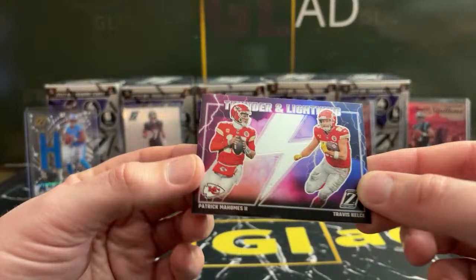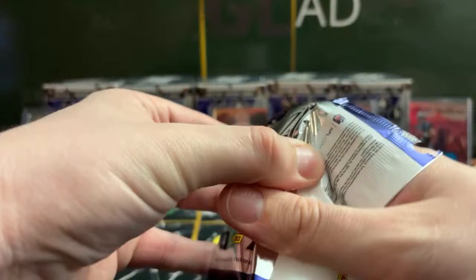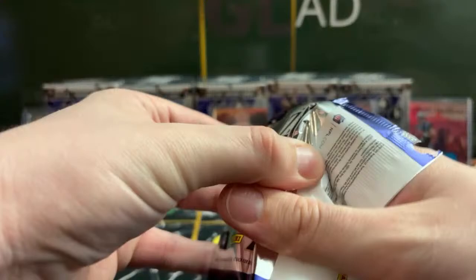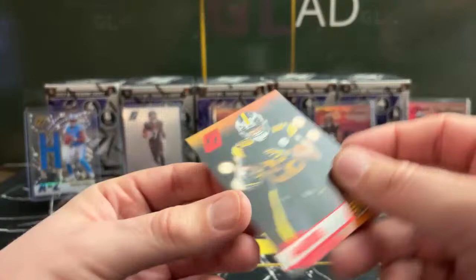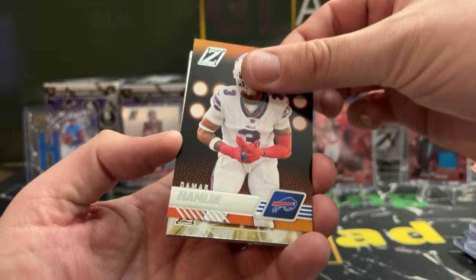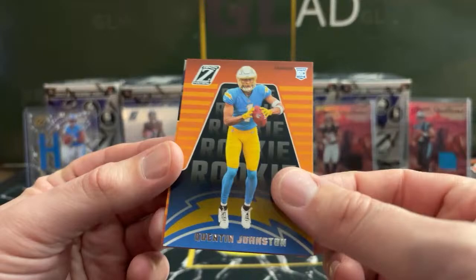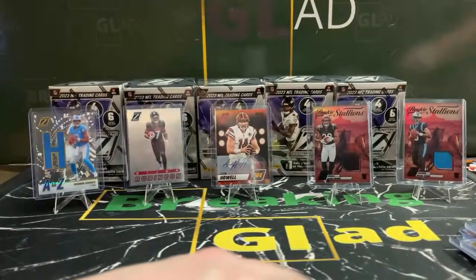Kayvon Thibodeau, Jamar Chase, Thunder and Lightning — Patrick Mahomes and Travis Kelce going to Robbie. Better than Hobby! Tyler Scott, rookie for the Bears. Aaron Donald, James Conner, Najee on a red zone, and Devontae Witherspoon. Last pack of box five: Damar Hamlin for the Bills, Z-Stars Jimmy Garoppolo for the Raiders, Quentin Johnston for the Chargers, and Chad Ryland — a rookie kicker for the Patriots.